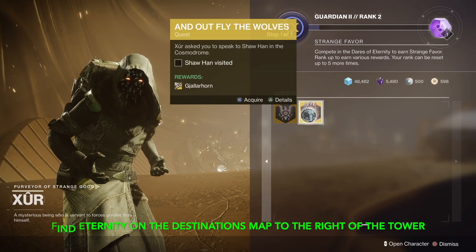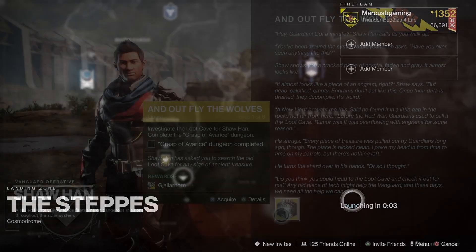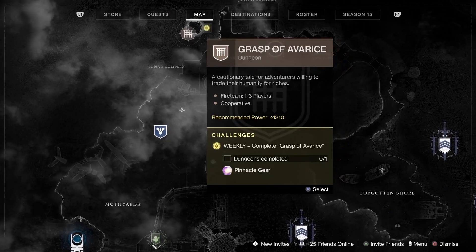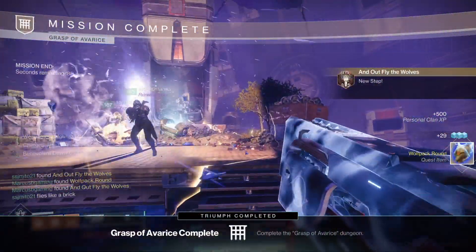Then go see Shahan in the Cosmodrome. He'll send you over to complete the Grasp of Avarice dungeon, which you can start from the Cosmodrome map. After you knock that out, you'll get a Wolfpack round that you have to go show to Shahan.